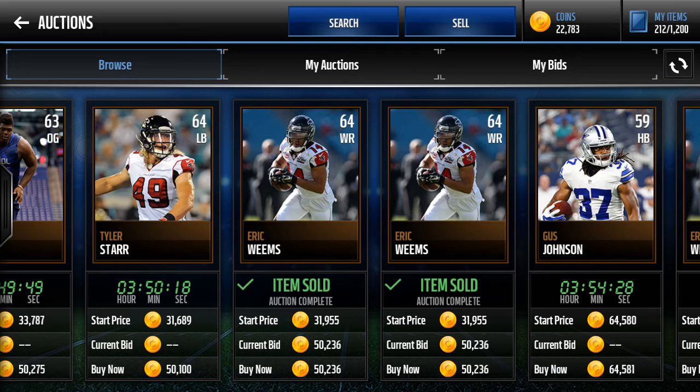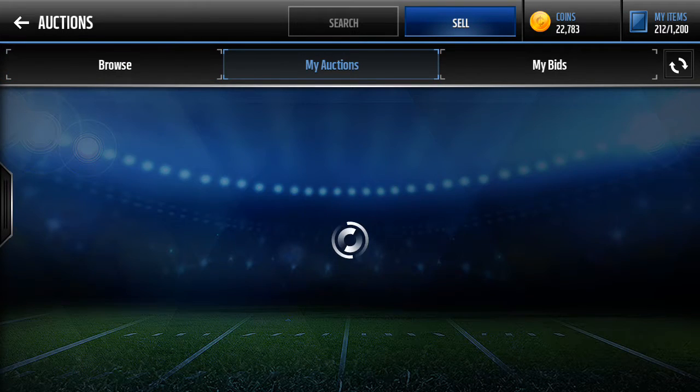Then you post six to seven players at that exact same price. The bots will search for cards at that price and automatically buy them, giving you a ton of coins. That's basically how the glitch works.